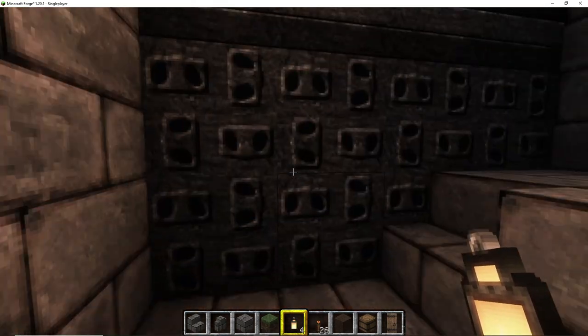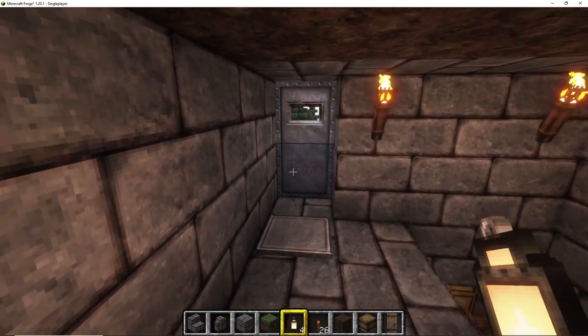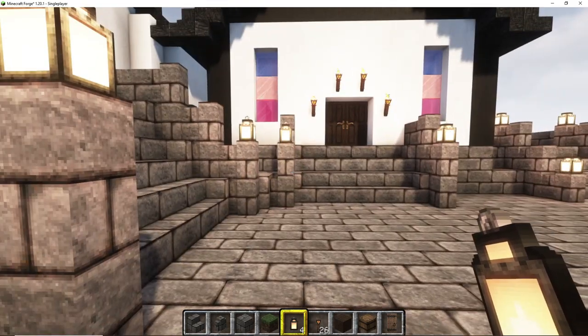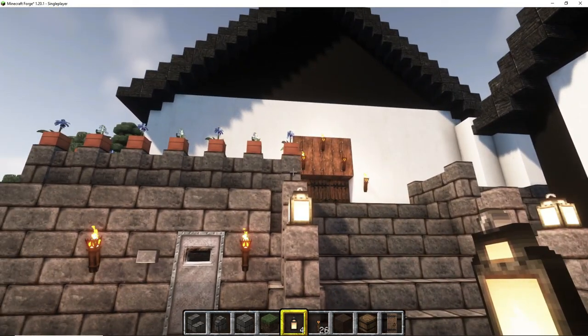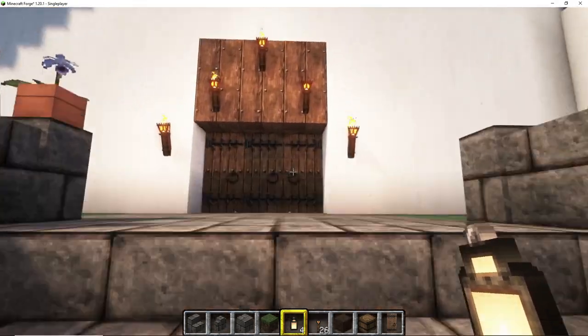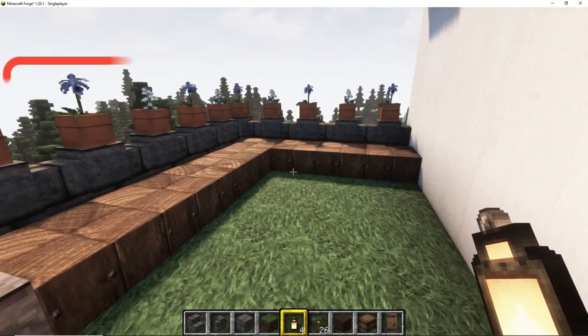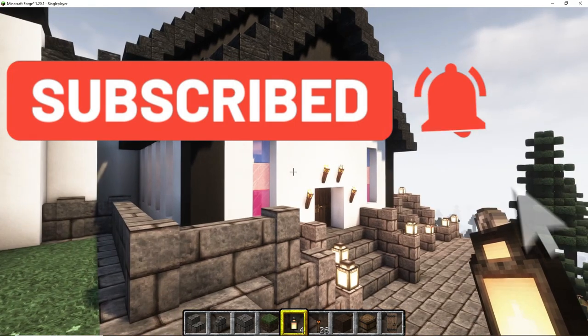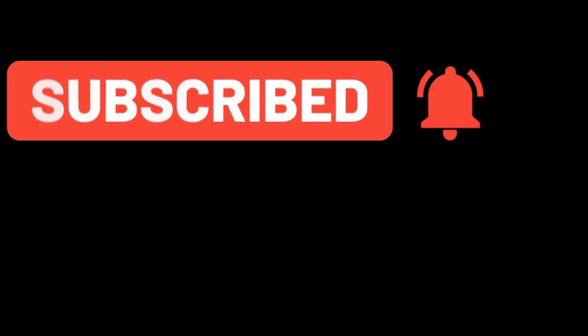Coming out, I put a pressure plate here to open up the door, so once you step off the pressure plate the door will close. So how did you guys like my Treasury? That's all I did up to that point. Until next time guys, whatever you do, keep it safe — cheers!